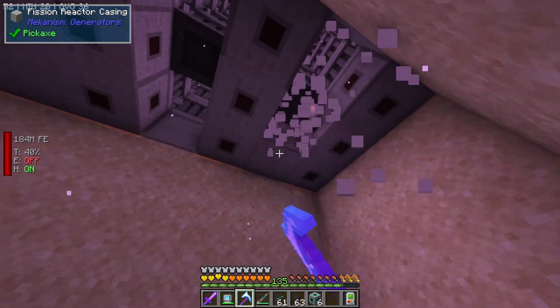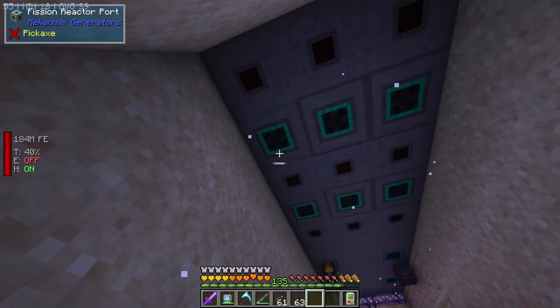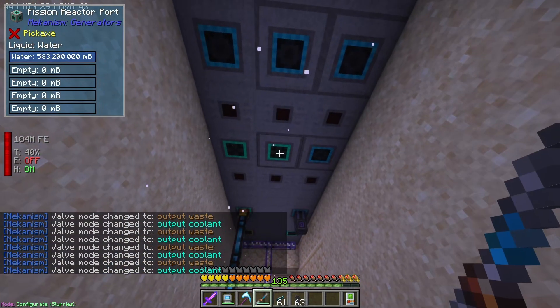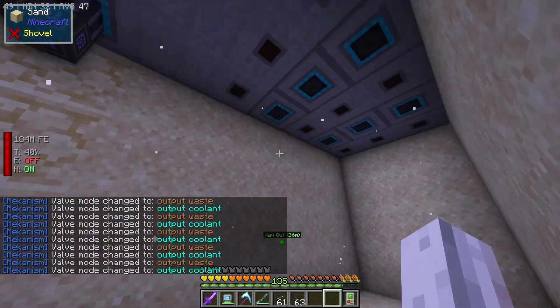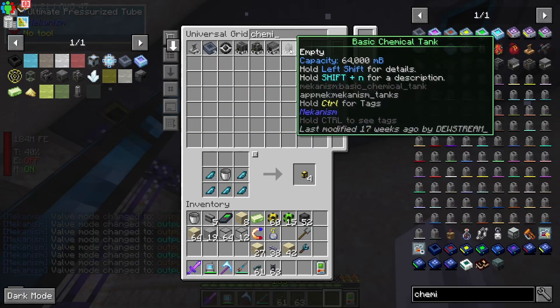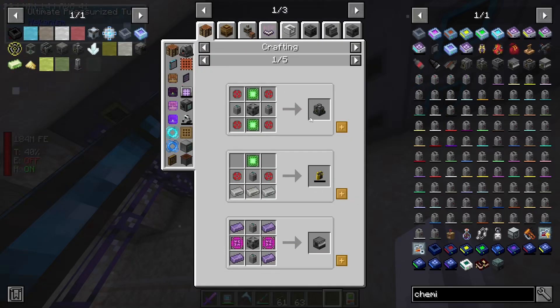We'll break apart these, grab that, place these guys down and make sure they're set to coolant output. Output coolant is the light blue one - we just right-click these twice. Now in terms of where we're going to send this stuff, what we can do is grab a chemical tank - we probably want a higher tier one if we can get our hands on it.